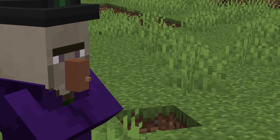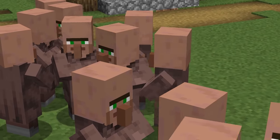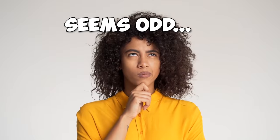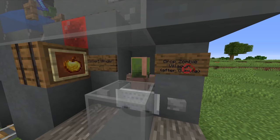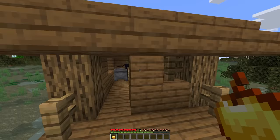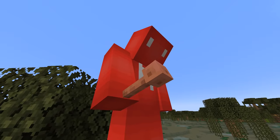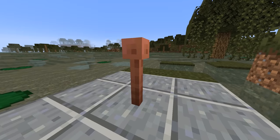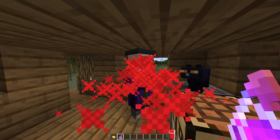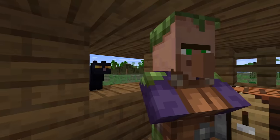Number thirteen: witches come from villagers, as you'll see in a thunderstorm. While our NPC companions can become these baddies, they can't change back — which seems odd, given that we can take zombified villagers from the undead back to the living using just a golden apple and a potion. So it only seems fair to add some way for witches to become redeemed as well. With copper lightning rods added in 1.17, maybe we could use lightning striking twice to flip that switch back.